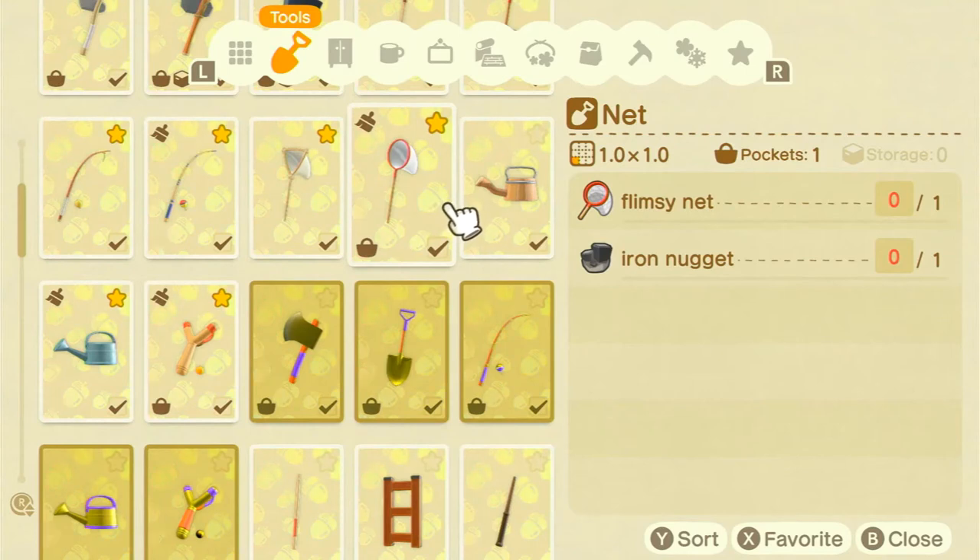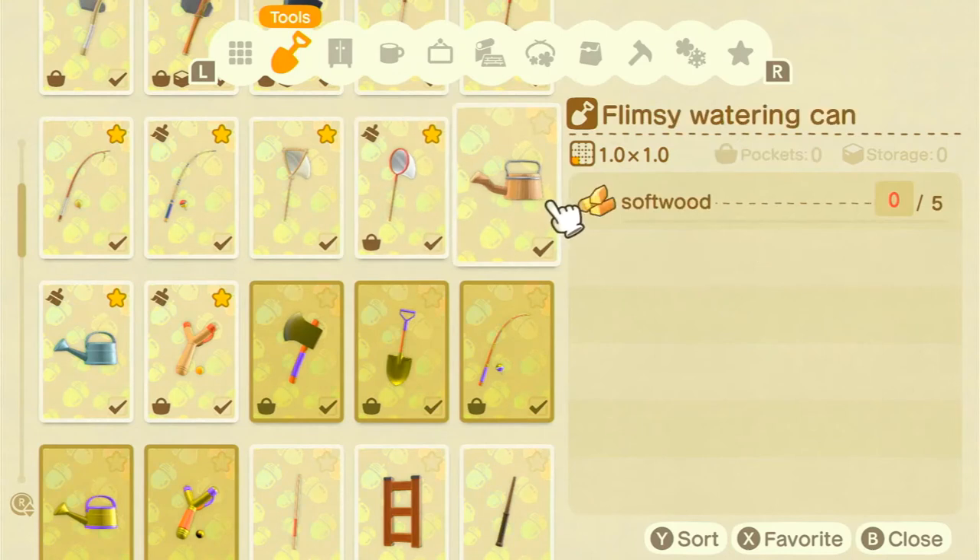The golden net has 90 uses, much like the golden fishing rod, and you get it by catching every single bug in the game. I don't personally have it yet — I'm missing the dung beetle, which becomes available in December when it starts rolling around those little snowballs. Once I've caught that I'll have the golden net. If you're not catching many bugs, the normal net is fine, even if you do break a lot of them.